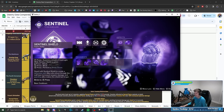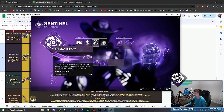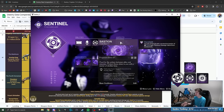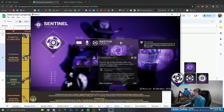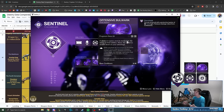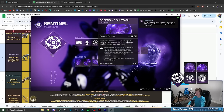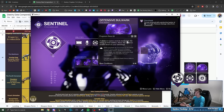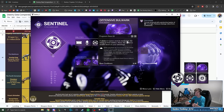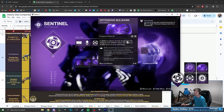For the subclass setup, they had Sentinel Shield for the super. They recommended Strafe Lift, Shield Throw, and Scatter Grenade for abilities. They also had Bastion's setup, so every time we cast our barricade we give ourselves an overshield, which is fantastic. Then Offensive Bulwark — while we have an overshield, our grenade charges significantly faster, we have increased melee range and damage, and melee final blows extend the overshield duration. Theoretically we'll have overshield all the time thanks to the Manticore catalyst from consecutive hits against non-rank-and-file enemies.